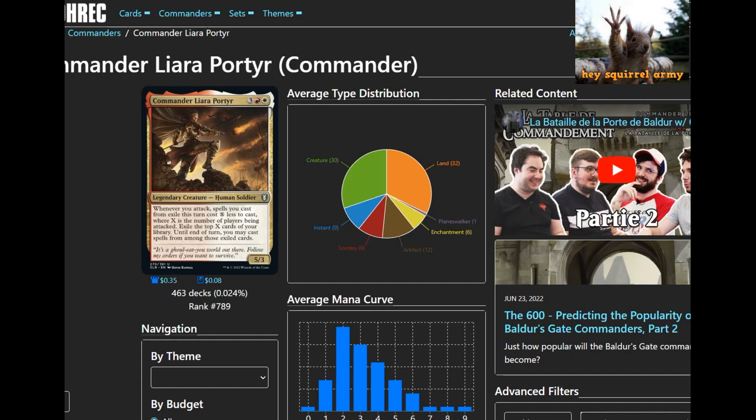Hey there Squirrel Army, how's it going? Today we're doing a deck tech around Commander Liara Portero. This is a commander card that I feel flew under everyone's radar, including mine. It's a pretty interesting commander: whenever you attack, however many opponents you attack, your spells get cost X less, where X is the number of opponents you attack, and you also exile the top X cards of your library.